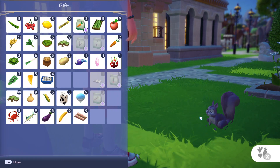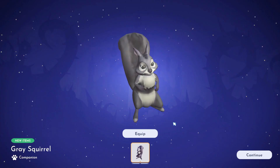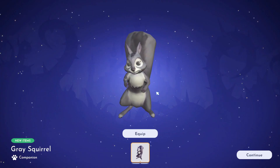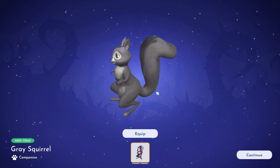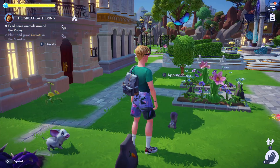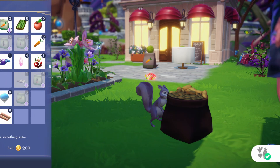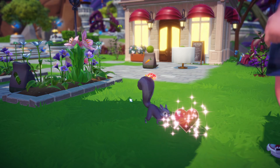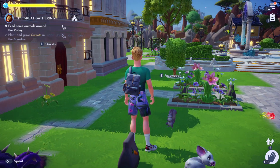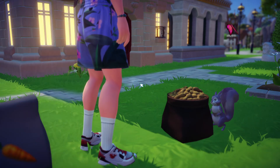We need to feed animals five times total. Here's a squirrel — I'll give it a peanut since that's what squirrels like. Once you've fed an animal twice, you can also get it as a companion. Sometimes you can approach the same animal twice in a row immediately, meaning you can feed it twice back-to-back, which is really useful for this quest.